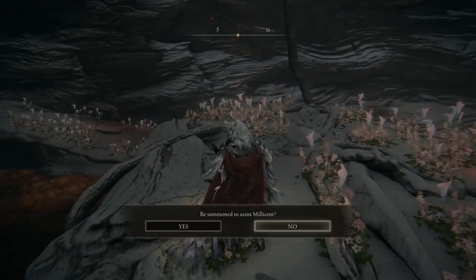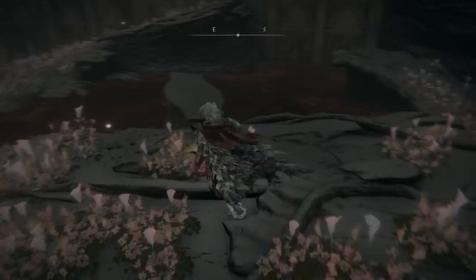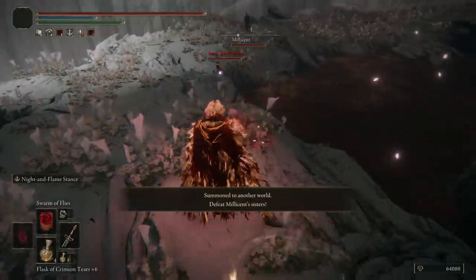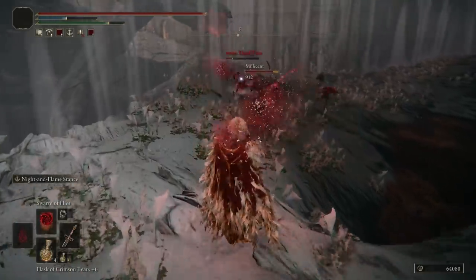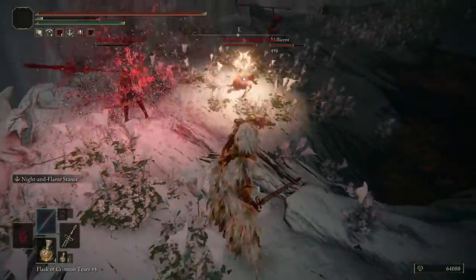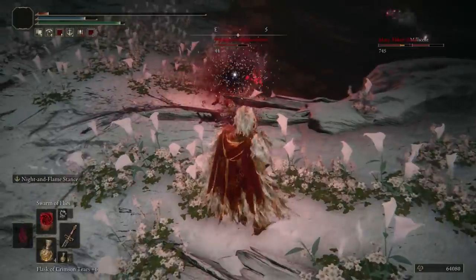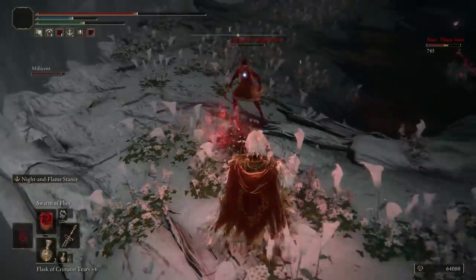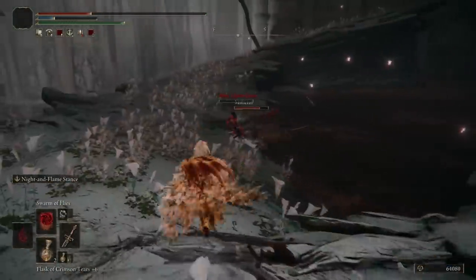You have to choose to assist Millicent — this is very important, and from this the next stage will begin. After you assist Millicent, you will start fighting with her sisters; I think there are three or four of them. If you use the storm of flies technique, trust me, it makes it really easy. Definitely the best item for this fight, and I have a video in the description on how to get it.